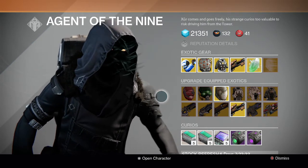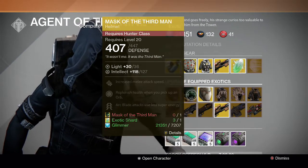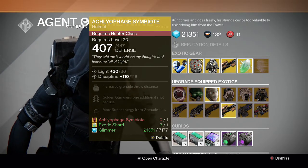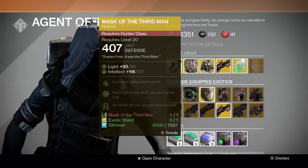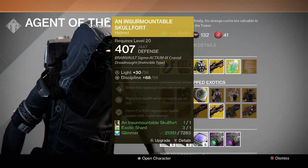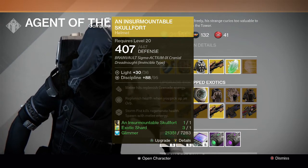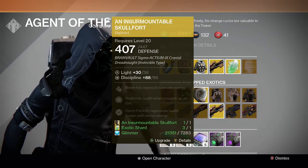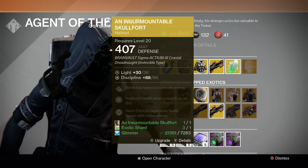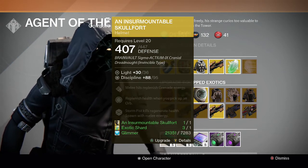For the upgrading exotics, we have Symbiote and Mask of the Third Man — both are amazing. If you have both and need to upgrade them, I'd recommend both because they're really good for each Hunter subclass: Symbiote for the Gunslinger and Mask of the Third Man for the Blade Dancer. For the Titan we have Inmost Light Skullfort and Crest of Alpha Lupi. I'm wearing the Crest right now because I use it when I play Crota's End on hard mode with my Titan — I really like the perk that replenishes health when you pick up an orb. That's my recommendation for Crota on hard mode.